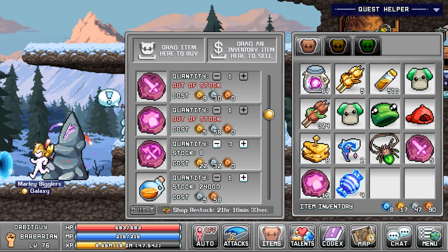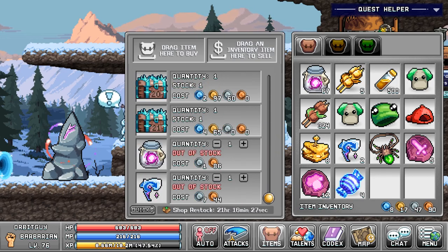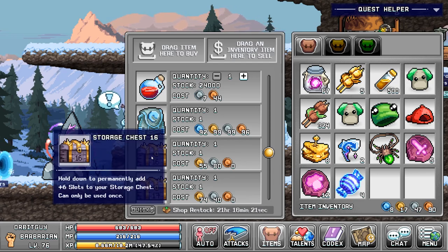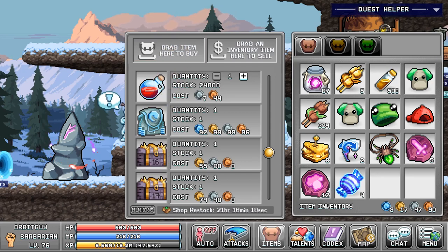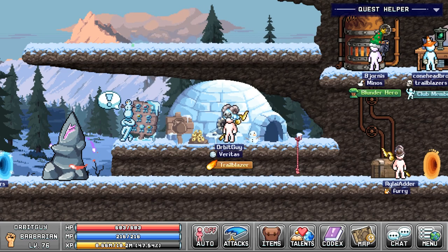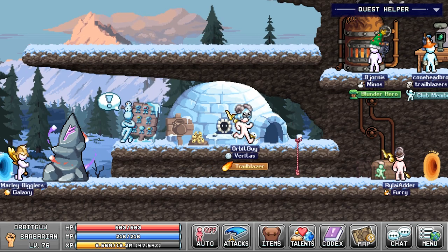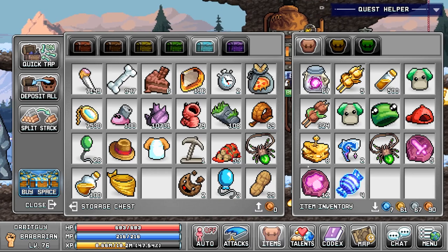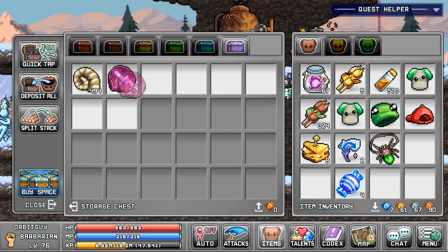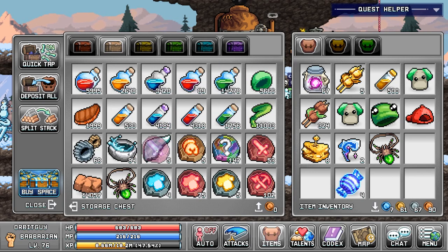Hey guys, welcome back to Idle On. Today I'm finally working my way up to the next weapon for my barbarian, which is going to be the Enforced Slasher. The game changer was the World 3 update — they lowered the crafting requirements. Before that I was waiting and waiting, only having about half the leather I needed, but now I went from being able to craft zero to being able to craft multiple.